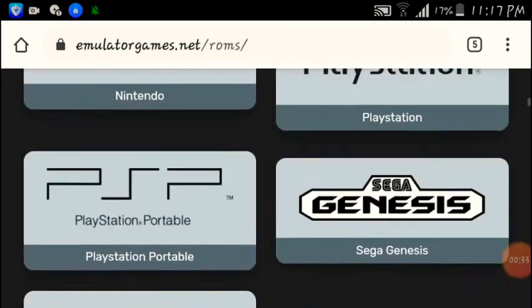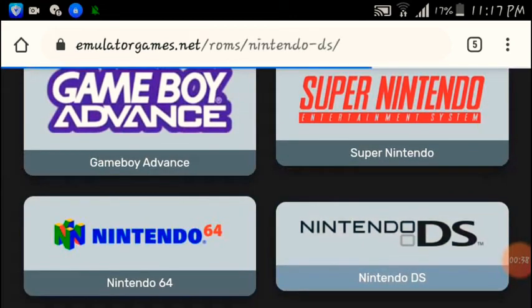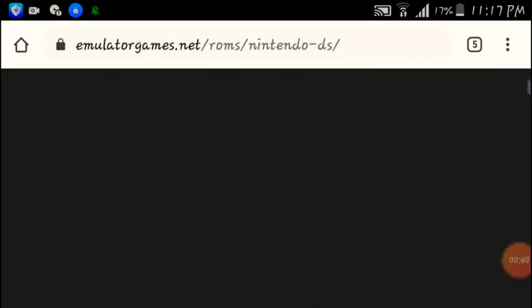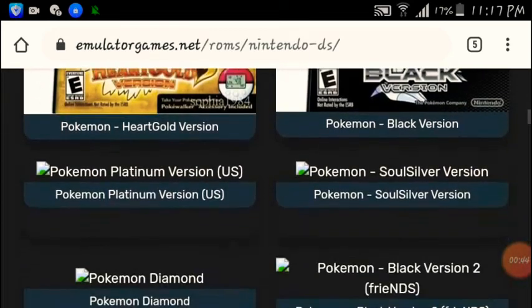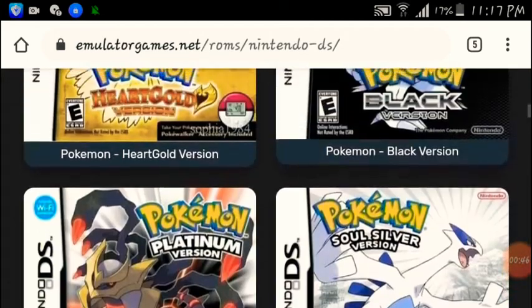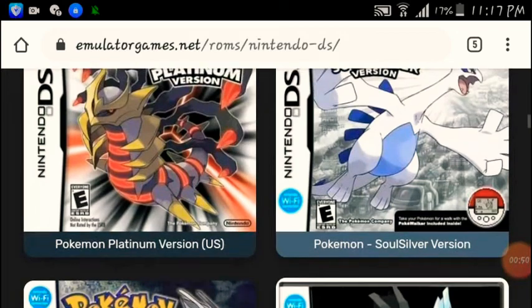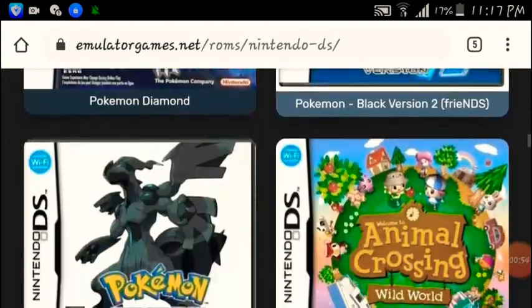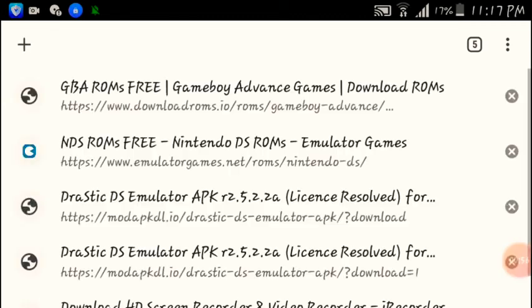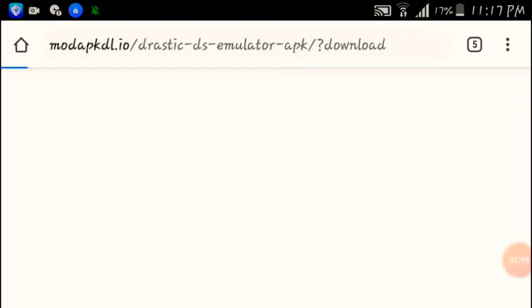I got bored and decided to go to the Nintendo DS section. You can get Nintendo DS games and these games are actually functioning. The emulator you need is called Drastic — that's what it's called, Drastic.